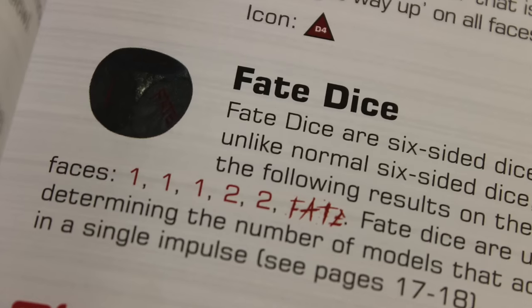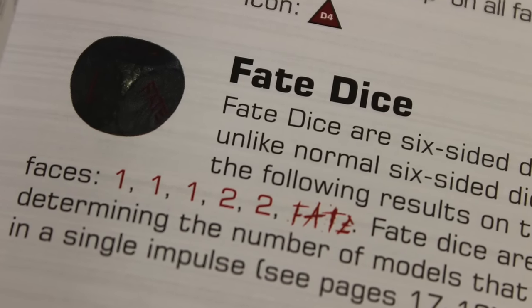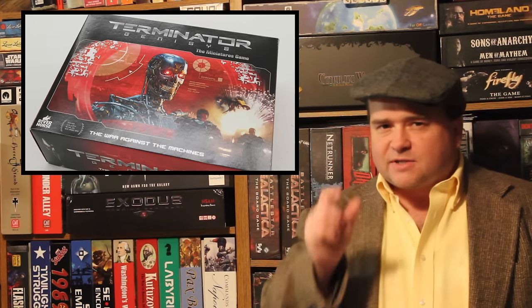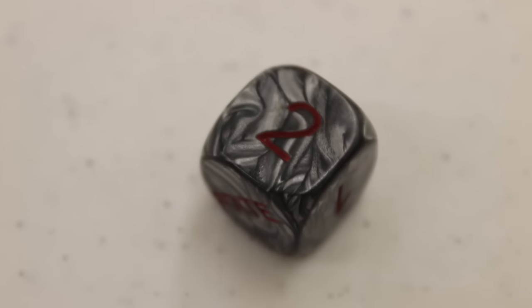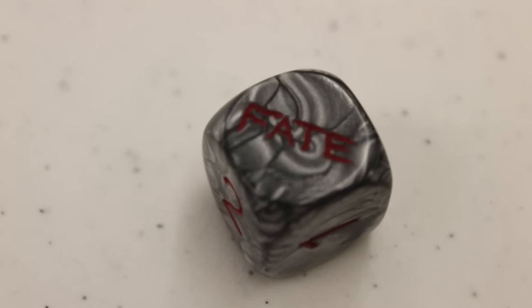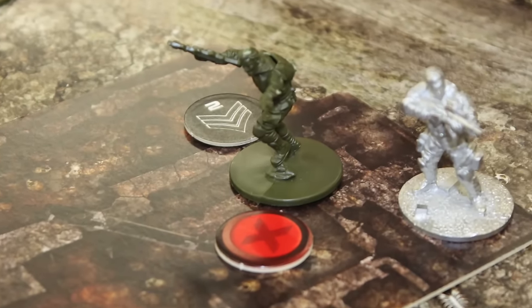Whoever the person with the tactical edge decides to go first, that player rolls the fate dice. The fate dice essentially tells you how many of your figures you can activate in a given impulse — those little mini turns. The fate dice allows you to activate one or two units, or you can roll the fate side, which means you can't move any — essentially rolling a zero. However, some human commanders can rally and activate some soldiers.